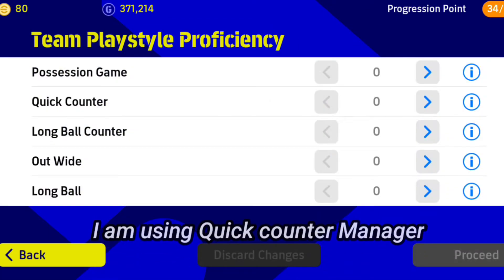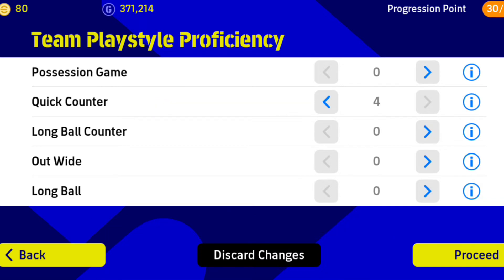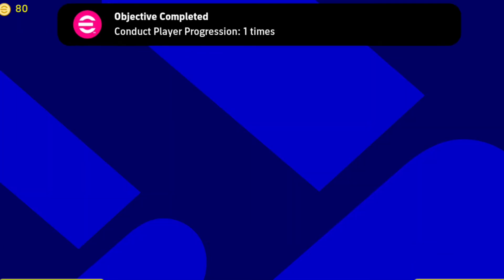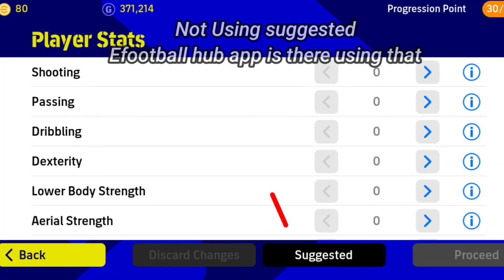Because the manager has a team play style. So I am going to use the quick counter manager. Quick counter is increased — quick counter is 99. So that will increase the player stats as well.